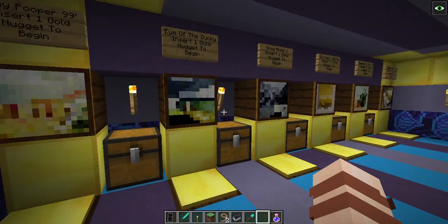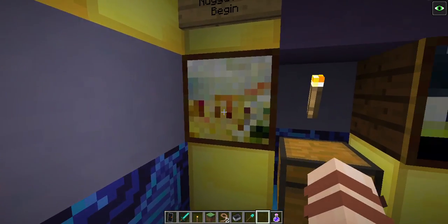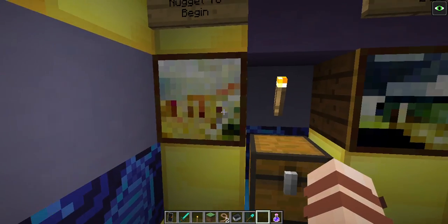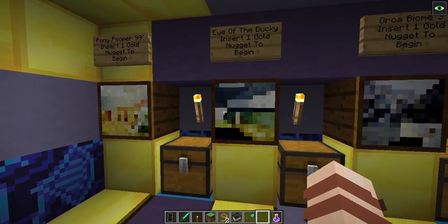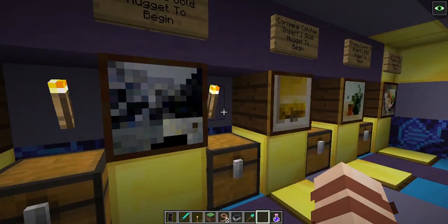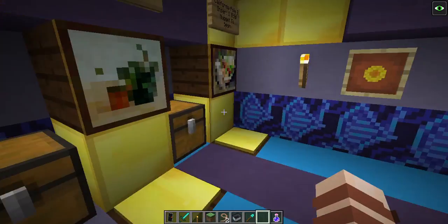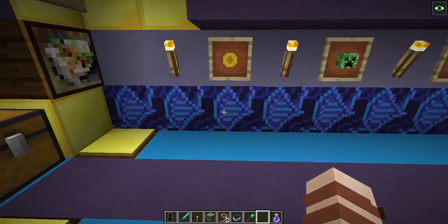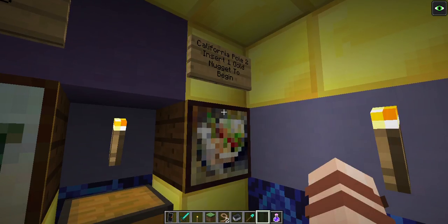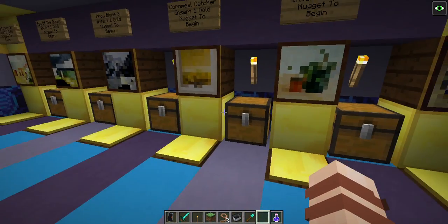I named all of these arcade machines. There's 'Pony Pooper 99 — insert one gold chunk to begin,' because apparently it looks kind of like a pony that's pooping. Then there's 'Eye of the Ducky,' greatly inspired by 'Eye of the Tiger.' And there's 'Orca Biome,' 'Cornmeal Catcher,' 'Choppy Carrot,' and 'California Hole Two' — originally from California Roll. I know nothing about sushi because I've never really had it.